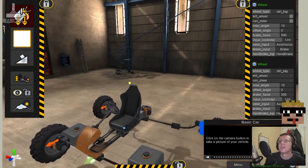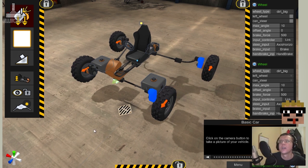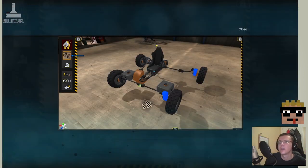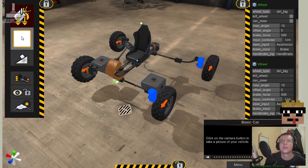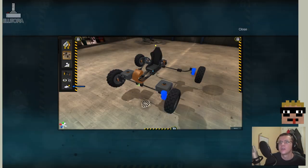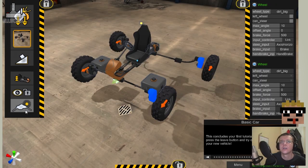Click on the camera button to take a picture of your vehicle — it's not really much of a vehicle as such. Save the vehicle and its properties by baking it. This concludes your first tutorial — press the leave button and try out your new vehicle. Take it out onto the mountain in the sunlight. Leave.